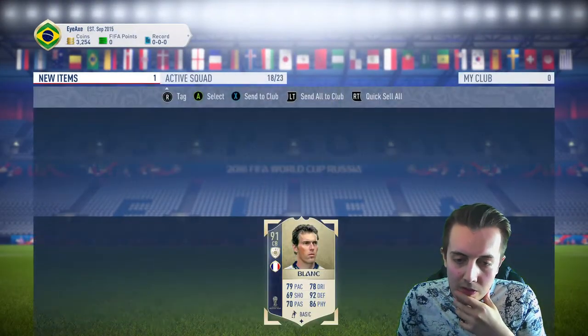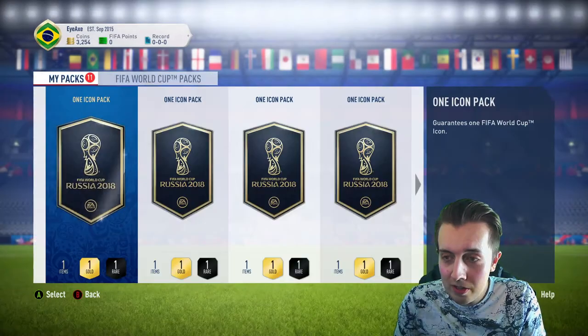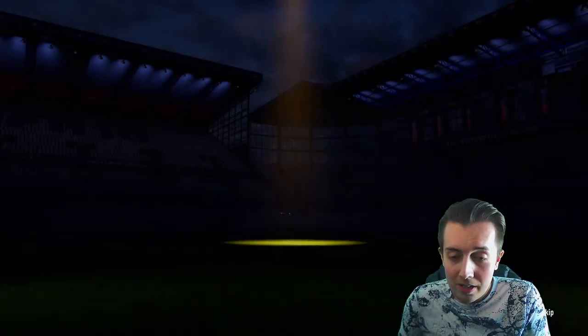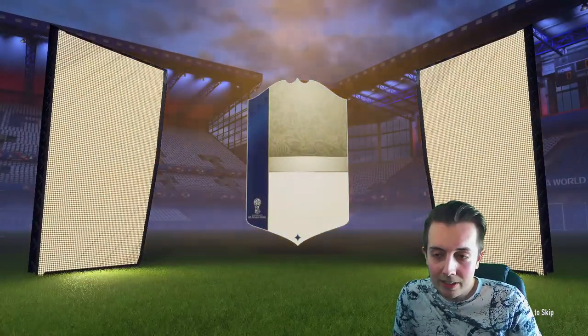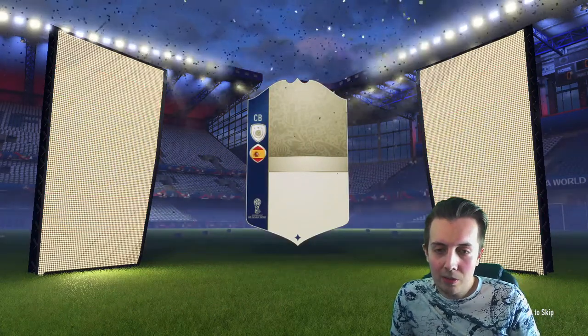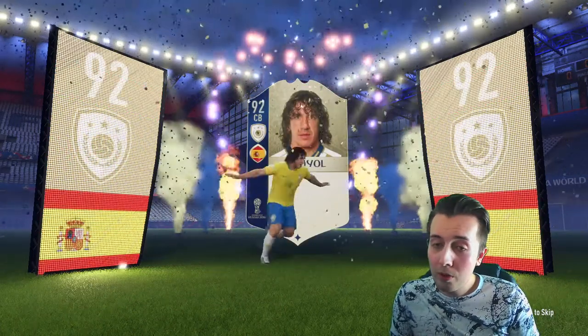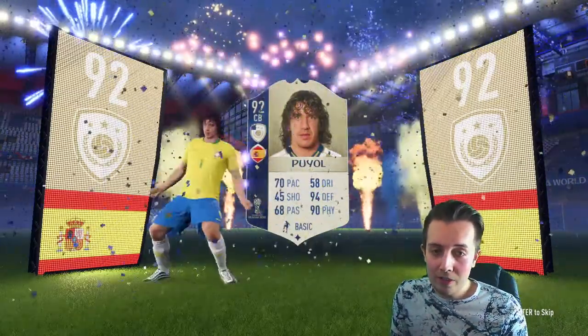The secondary idea behind this video was to get 11 icons in every position — or at least 11 usable icons — and build a full icon team so we can play a game and see if anyone's still playing this. Spanish center back next — is that going to be Hierro or Puyol? It's Puyol! So we've got two center backs and two midfielders — a very good start.